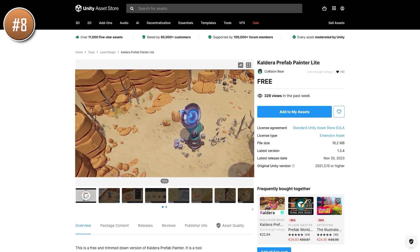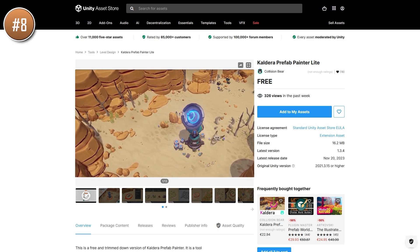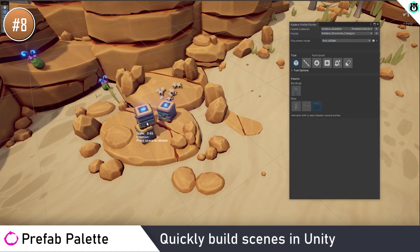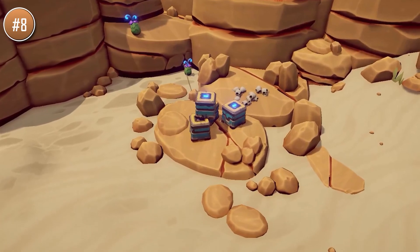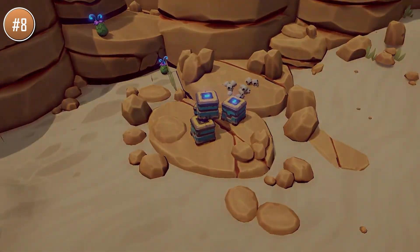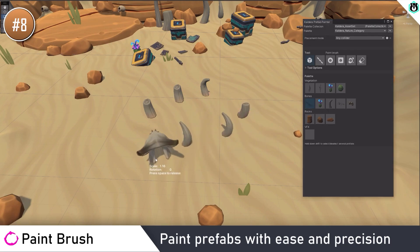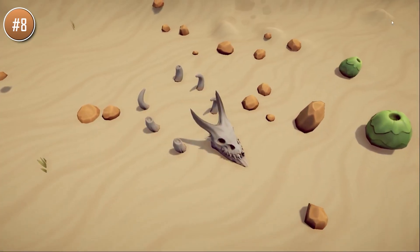Or if you need a tool to help you populate your world with some prefabs, check out this one. There are a bunch of these prefab placement tools, and this one seems very capable — and again, this is free. This is the free version of a paid tool; it appears the only difference is that the paid version has an unlimited number of brushes, so it should still be great to try out and easily populate an entire world.